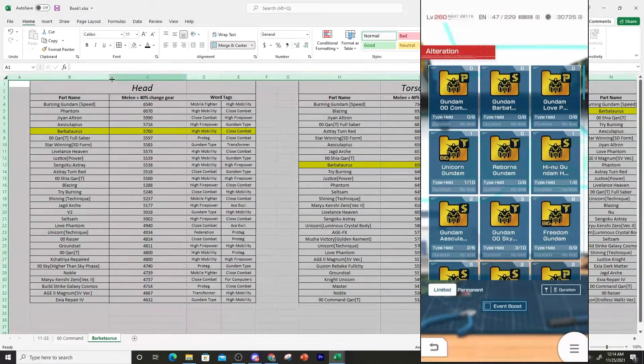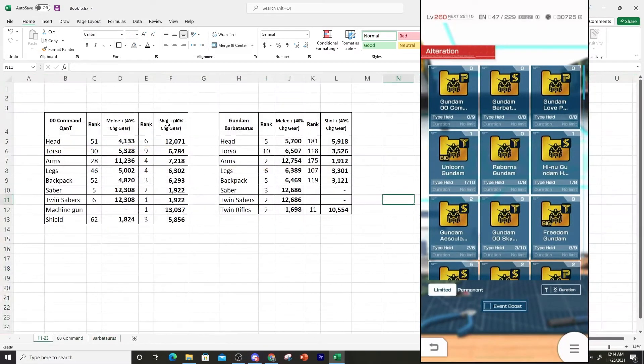Let me make this smaller — there we go. So we have the spreadsheet here; you guys can definitely pause and take a look at the stats. In terms of which one to really summon on, I'd say maybe the Command Quanta is a little bit better because of its melee stat. The Command Quanta is more of a shot-focused unit, but the melee is not too shabby either. For the Barbatos, it's pretty much all melee-based — shot is not going to have any real presence.